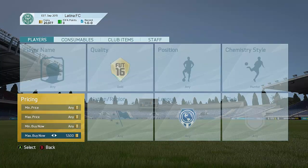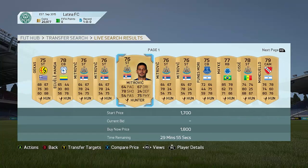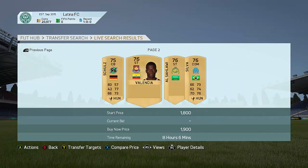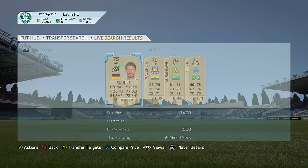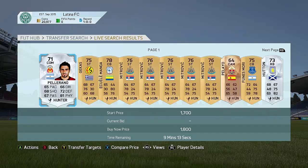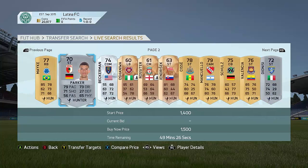There's another method of doing this as well, and this is the one I actually prefer. Go to 1,900 coins and go through the market to see if you can find a good deal on a Hunter card in the last five minutes. As you guys can see, there are new players popping up every single minute — new players with Hunter cards. Sometimes you're going to be finding yourself some absolutely crazy deals. I'd recommend going to quality Any, because then you can try to find in-form or some insane silver players.